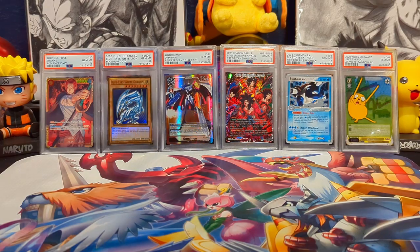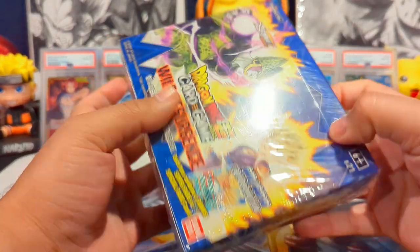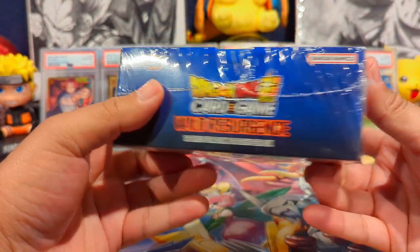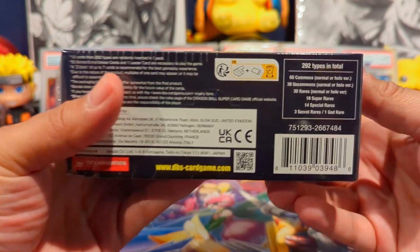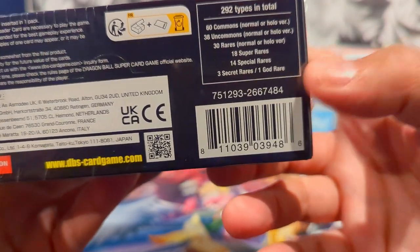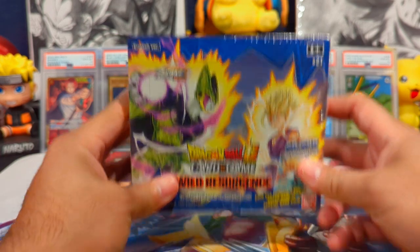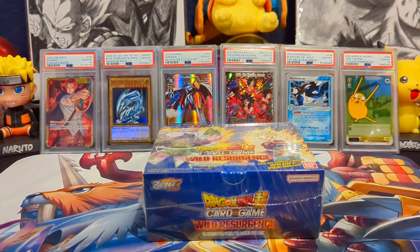How's it going everybody? Welcome back to the channel. It's your boy OpenMango and today we're going to be opening up another boost box of Wild Resurgence from the Dragon Ball Super card game. Be sure to like, subscribe, comment, turn the notification bells on so you know when my videos go live and share the video with someone you think might enjoy these openings. As a reminder, this set has 292 different card types but what we're really looking for is that god rare Goku. Hopefully we can pull that here today. Without further ado, I'm going to go ahead and get this box all unwrapped and meet you guys back in just a sec.